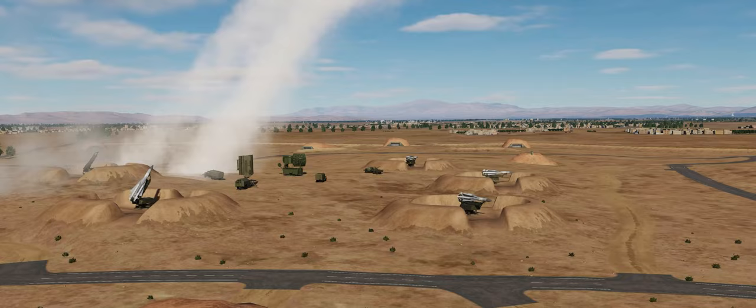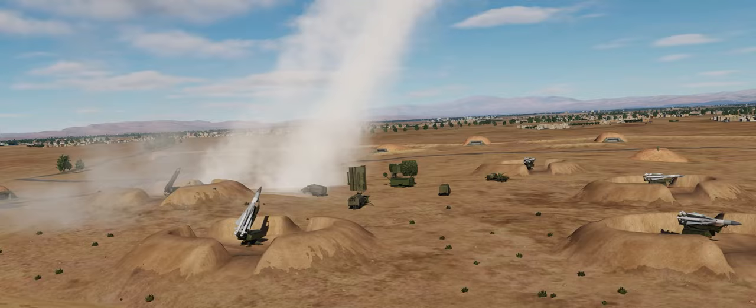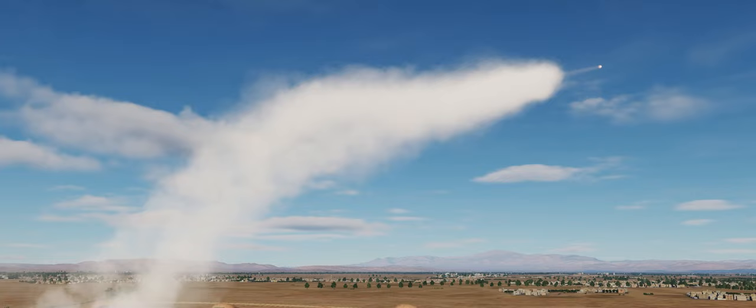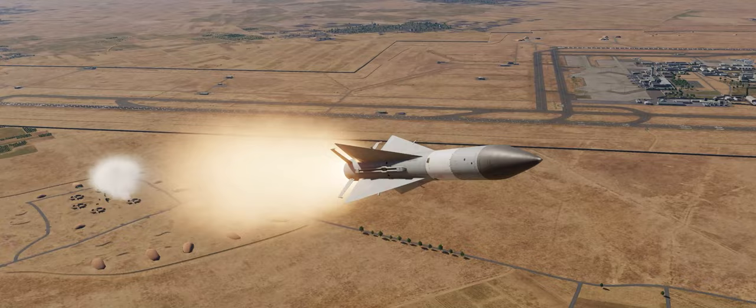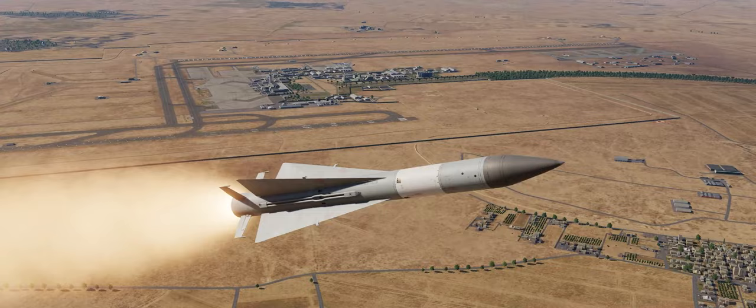There it goes. We can see the four boosters arrayed around the missile between the stabilization fins — it honestly looks like a giant Phoenix missile or a giant Hawk missile. Then the boosters separate — that's where the smoke gets a little thinner — and then the main rocket motor fires. It's even larger than an SA-2. Very similar design, but a very large missile.